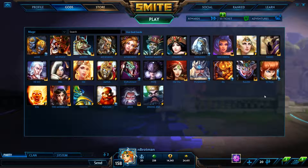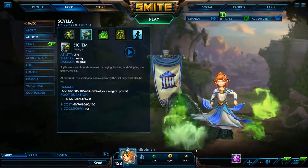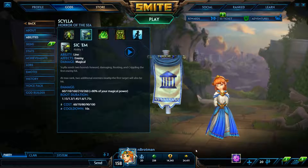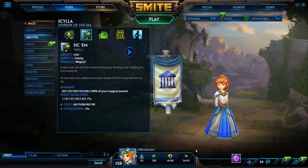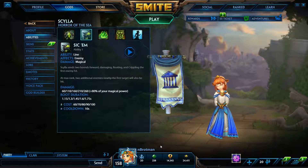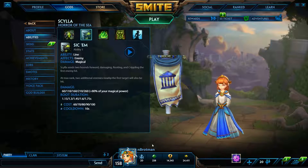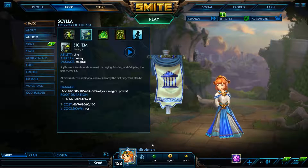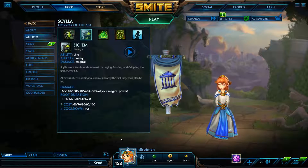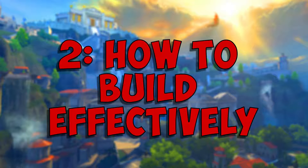Last on the honorable mention list is Scylla. The simple reason she's not in the top five is that she is bad early — poor clear, very poor pressure, doesn't do much damage. Late game, Scylla is one of the strongest mages; if she catches you with a one-two combo you're dead and she can shred tanks. Unfortunately she takes too long to get online, and right now early pressure is important in this meta.